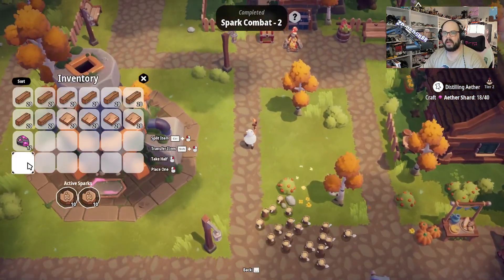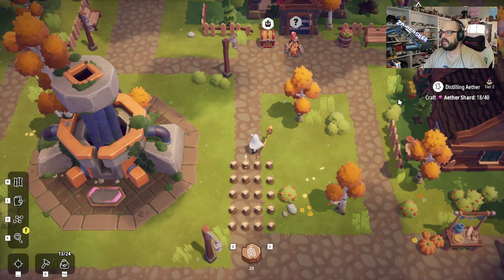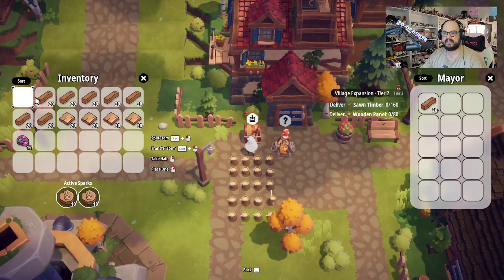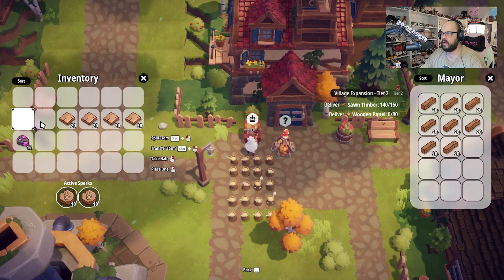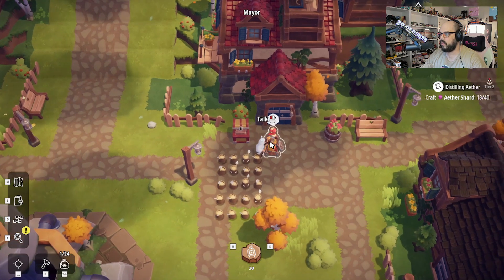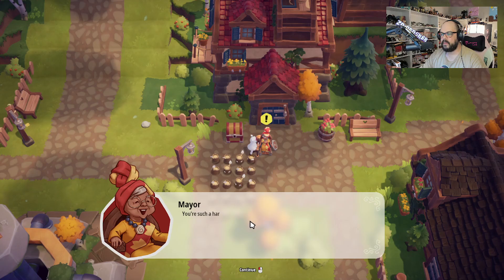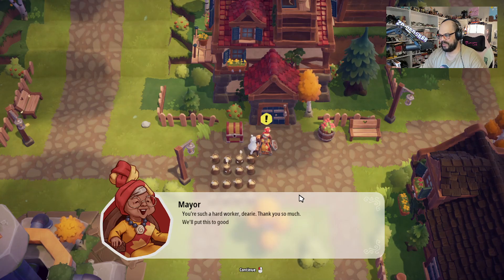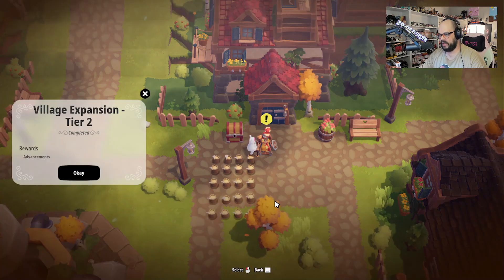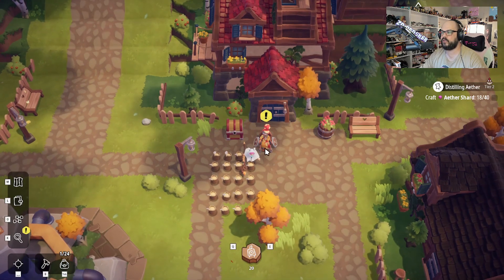He gave us 12 of these, which is great because we can go use these to make this. Perfect. So we need to drop 160 sawn timber off here. Good, I've got enough. Bam bam bam. There we go. And let's talk to her. 'You're such a hard worker, dearie. Thank you so much. We'll put this to good use and fix up a few things around the village.' Hell yeah — tier two expansion!